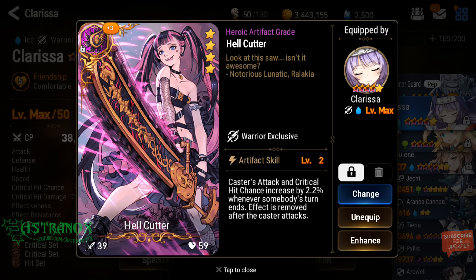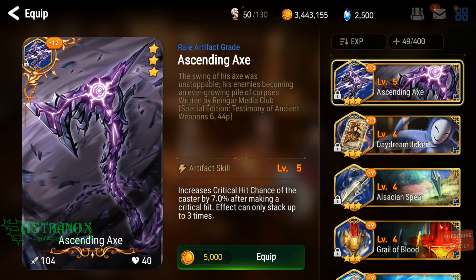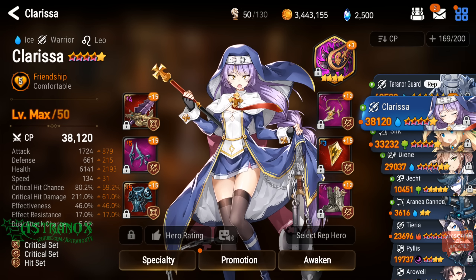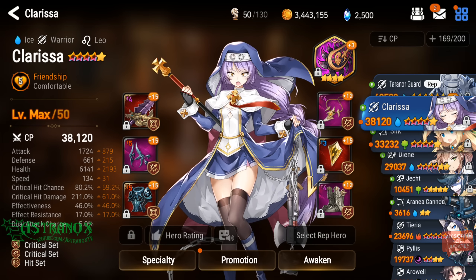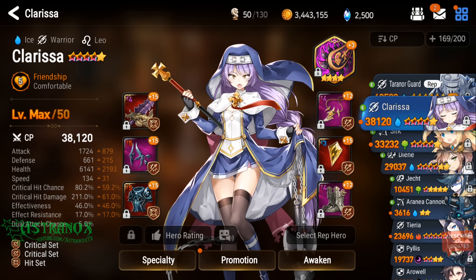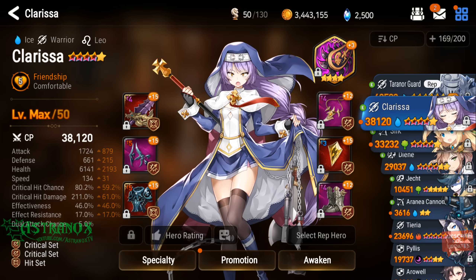I want to have that artifact on Clarissa. She doesn't even need the crit chance because she's ice against fire. You get a crit chance boost against the element that you counter, and she's already at over 80%. I think you get like 20-25% crit chance boost when you're fighting the element you're strong against.